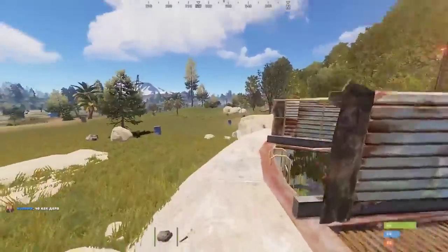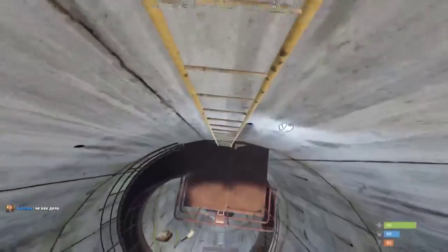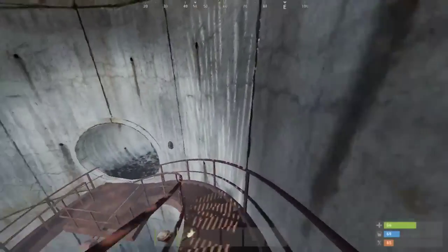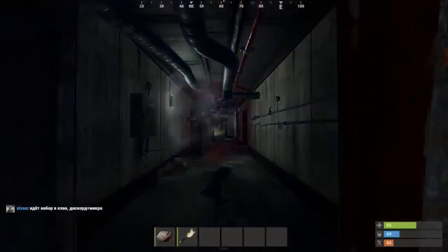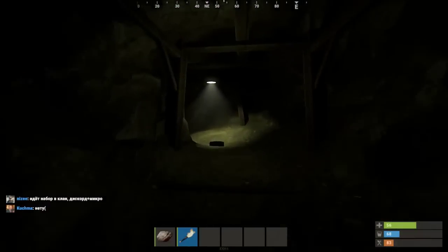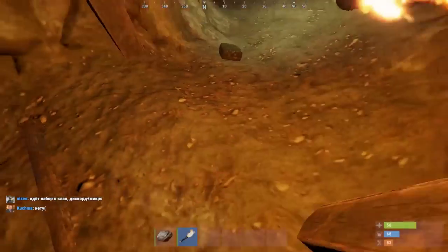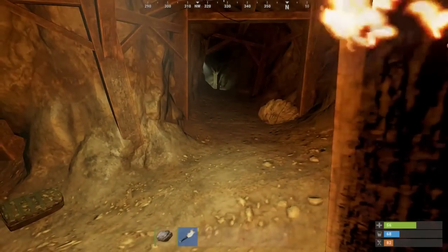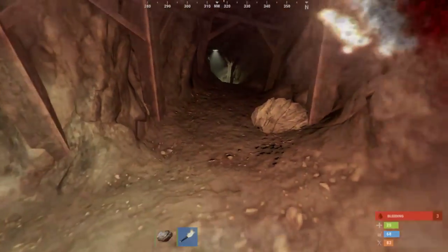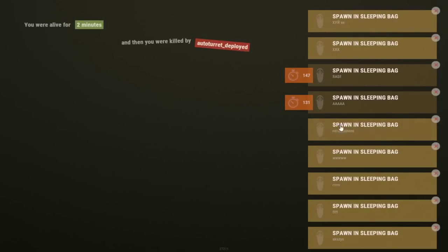This is how it looks like, the entrance to it. You go in — first of all you go here, there's completely nothing. But completely the turret is shooting through the wall. Like, you can come here, it's not shooting yet, you go here — it's shooting through the fucking wall, somehow through the floor.